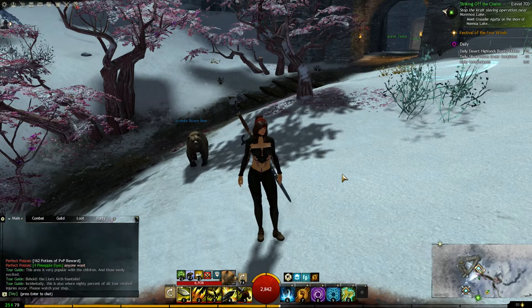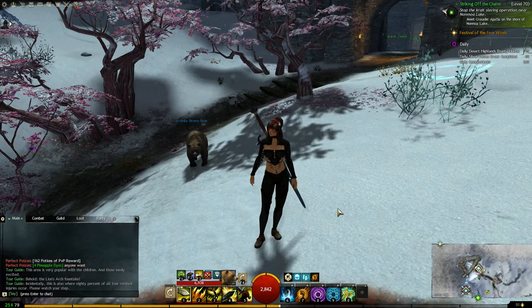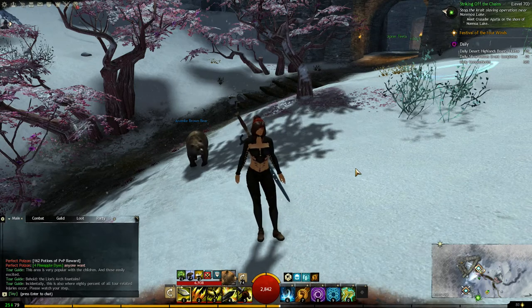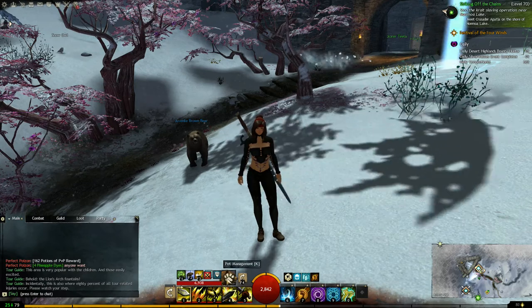I decided to make a ranger, and rangers get pets like my friend here, the juvenile brown bear. But you can actually rename the pets, and I don't think at any point it told me how to do this, so I just thought I would show you so that you don't look like a weirdo like me running around doing this.